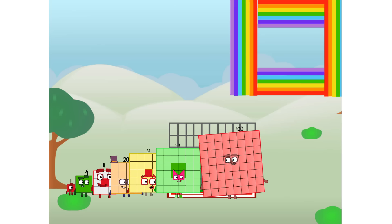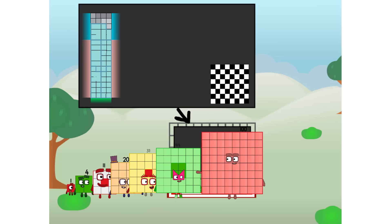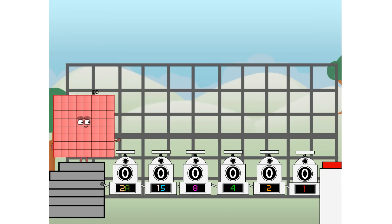There you are. This way. I've got so much to show you. I am 100. And I can be a strong square, a chess board, a super rectangle, 10 octoblocks, or even a super cube. But today, I want to show you a little trick I call Binary Boosters — using the power of doubles to send any number flying.